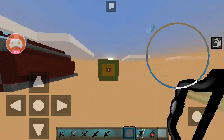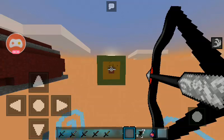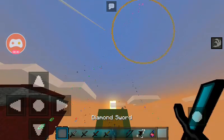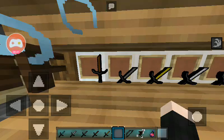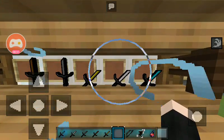Here's the bow. And this is basically all the items. The wooden sword is a bit darker, I noticed, and the stone sword is actually a bit lighter than regular stone.